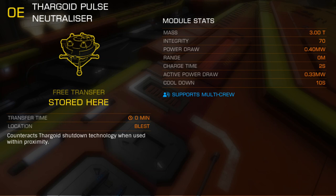Where the previous Shutdown Pulse Neutralizer required one second to fully charge, the TG Pulse Neutralizer requires two, and will only provide protection when fully charged.